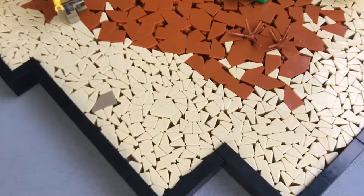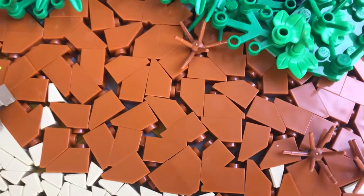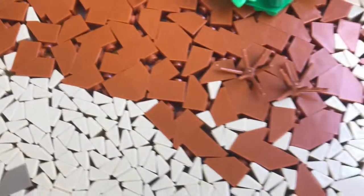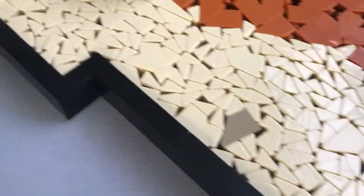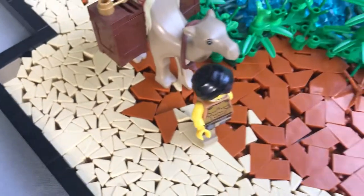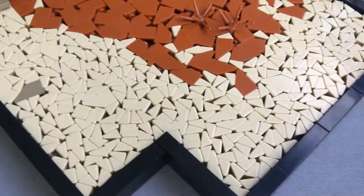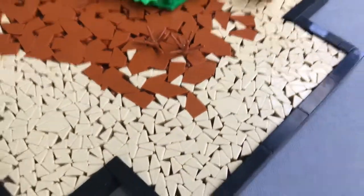Down here you can see that there are just tiles — a bunch of 2x2 tiles underneath — just to give it a smooth surface when placing all these cheese slopes. Because if you've got the studded ones underneath, it is going to be a lot more complicated to get them to lie down properly.